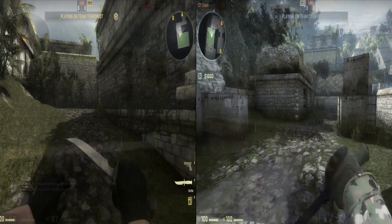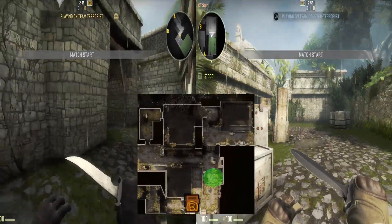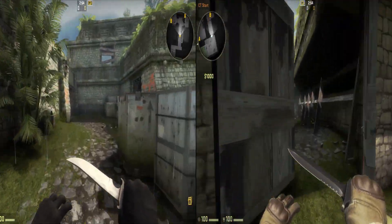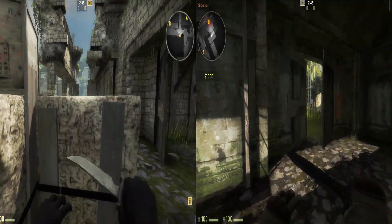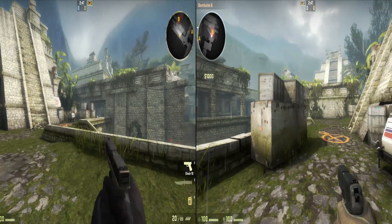The first choke point we'll take a look at is the double doors leading to Bombsite B. The best path for CTs to take is through the double doors nearest the bombsite. Here you can see that terrorists are able to get into position before CTs have an opportunity to dig in defensively, but it does leave the attackers exposed from the side.